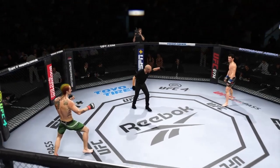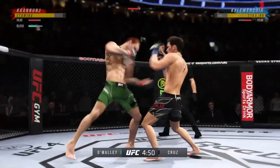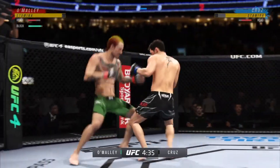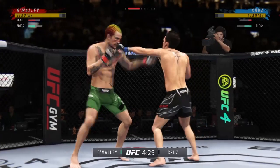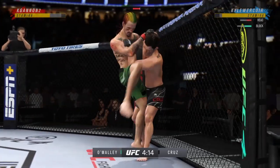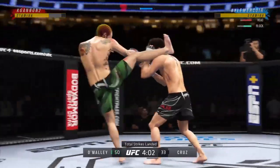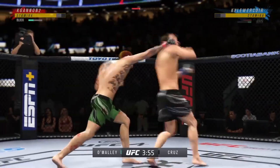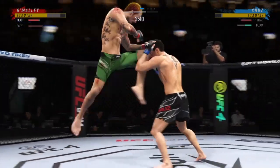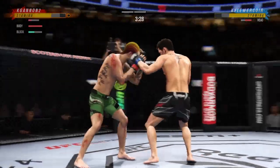Second round time. Good duck, nice hook, steps back. Catch him with a head kick, good body shot by us, got us on an uppercut. Nice one too, got us with a good straight, pushes us to the cage, some knees, trying to knee us in the head. Get out of that. Tries ducking, straight, tries to tornado kick. Nice spinning back fist rocks him. Little too much there from us, good front kick, tries fly knee.